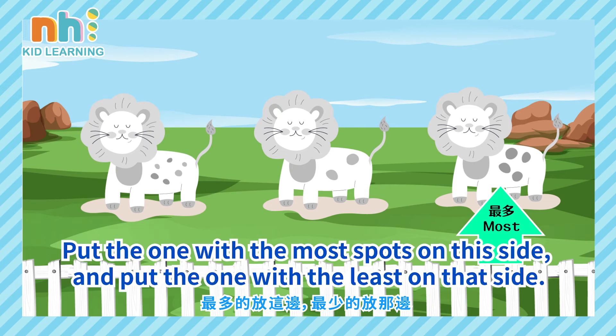Put the one with the most spots on this side, and put the one with the least on that side.